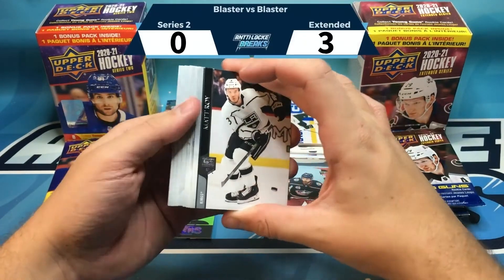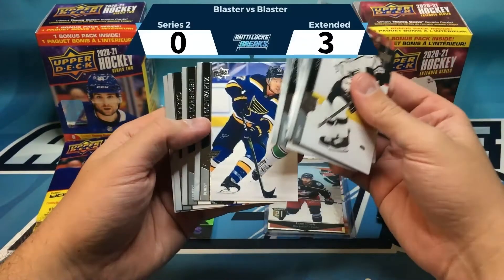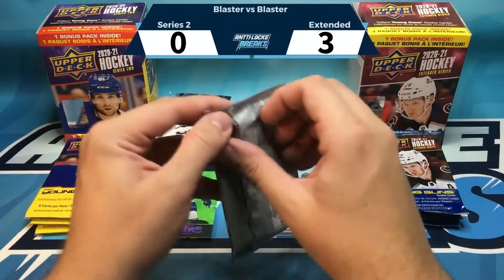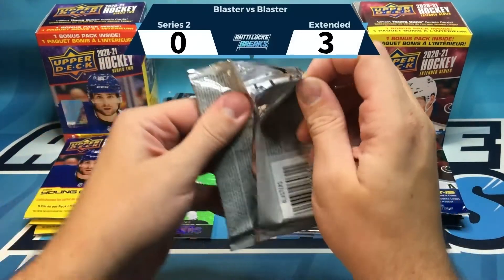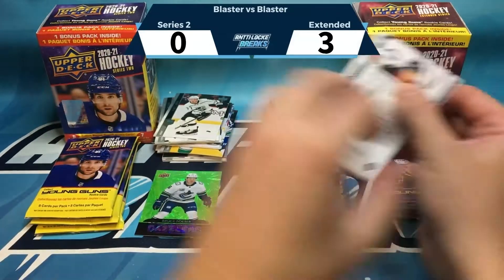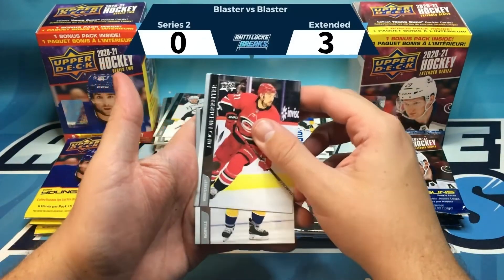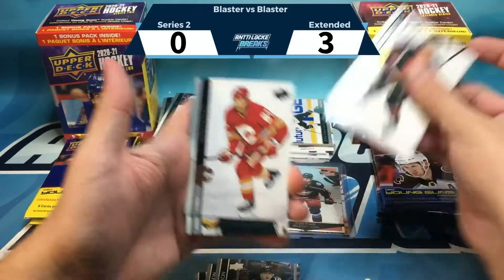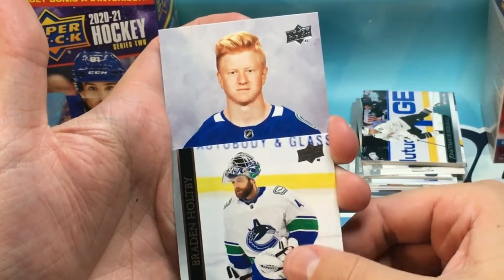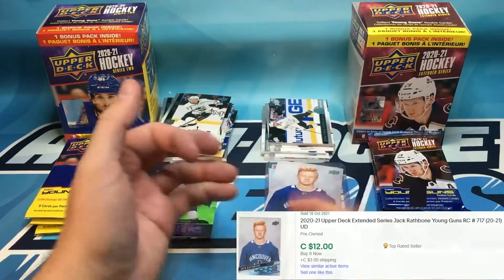Pack four: Series 2 is another base pack — Giroux, Nyquist, Sorelli, Schwartz, and Corradi — really slowing things down. Extended pulls a Young Guns immediately, taking a 4-0 lead. The pack has Nino Niederreiter, Brad Richardson, Perron, Dadanov, Petrangelo, Holpe, and a Young Guns — Jack Rathbone. Four nothing for Extended.